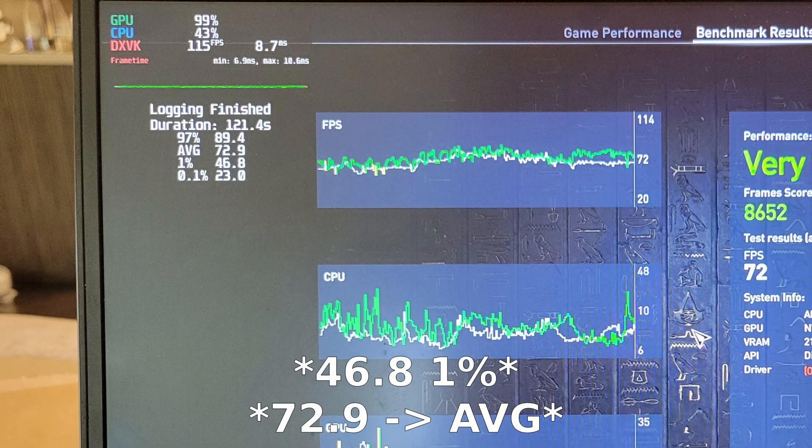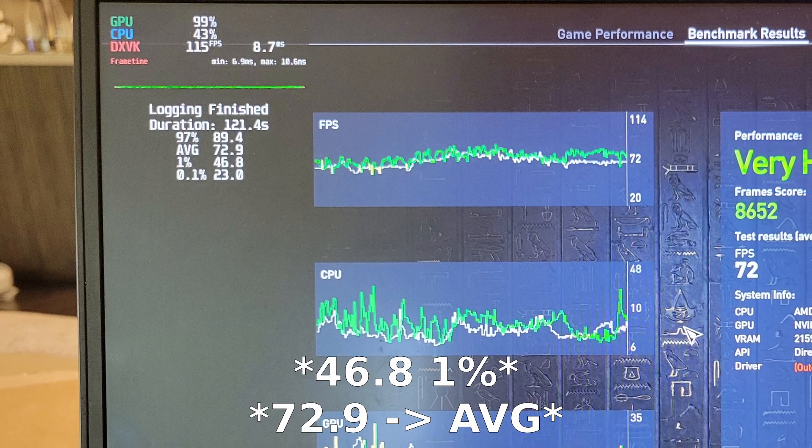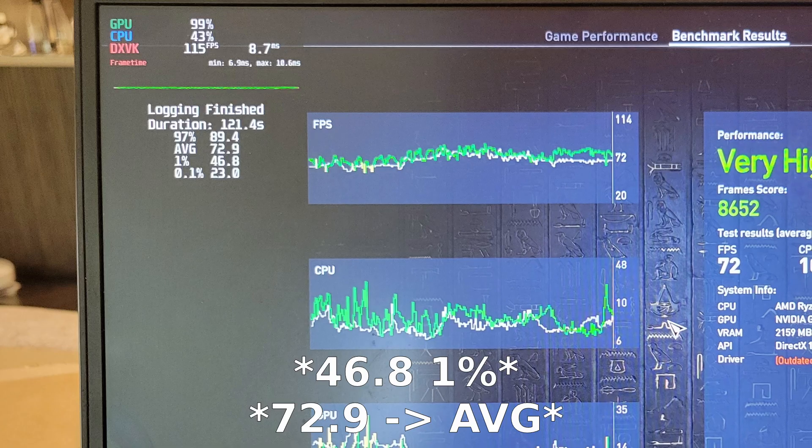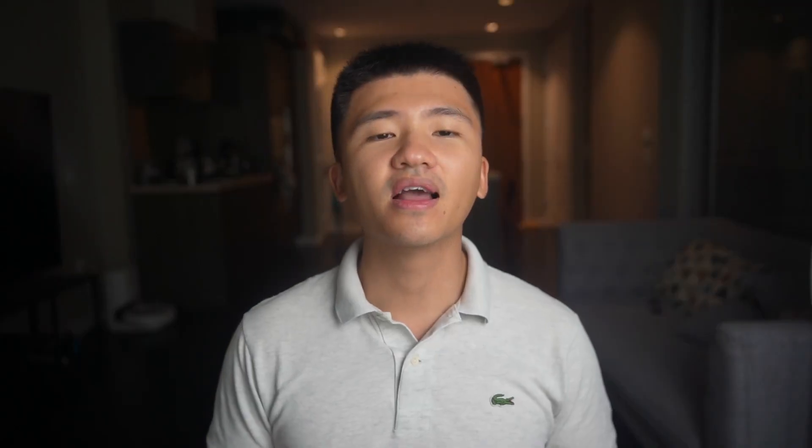Now, with the correct MangoHUD setup, I was getting 23 and 46.1 as the 0.1% and 1% low, 62.9 as the average, and 89.4 as the 97% high. Now let's install Manjaro.